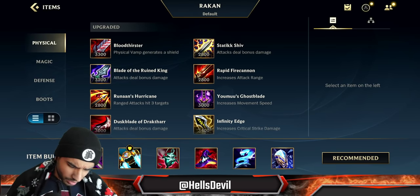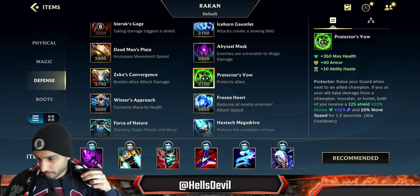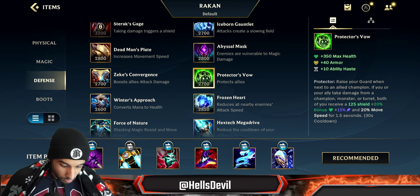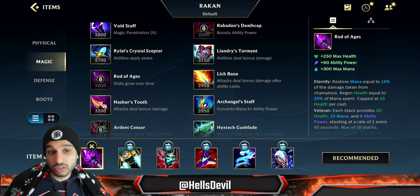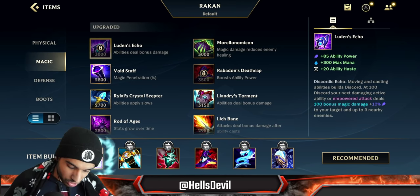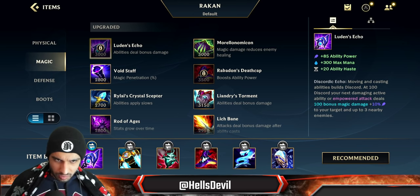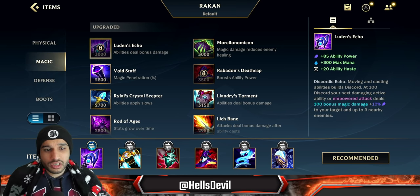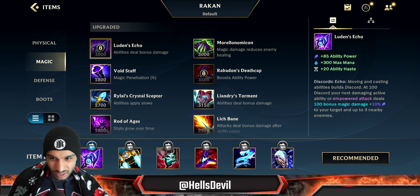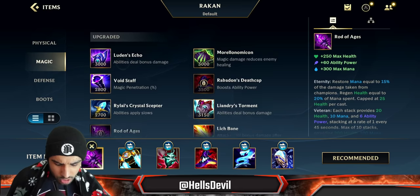Let's talk about building Rakan. When he first came out, everyone built Zeke's Convergence and then Protector's Vow. But people figured out Rakan has insane ability power ratios. Now the best first item is always World of Ages - it scales incredibly hard into the late game and gives a lot of max health. There's also Luden's Echo as an alternative, which gives 85 ability power and bonus damage on your next attack. Luden's deals more damage early game but leaves you very squishy late game, so World of Ages is the safer choice.